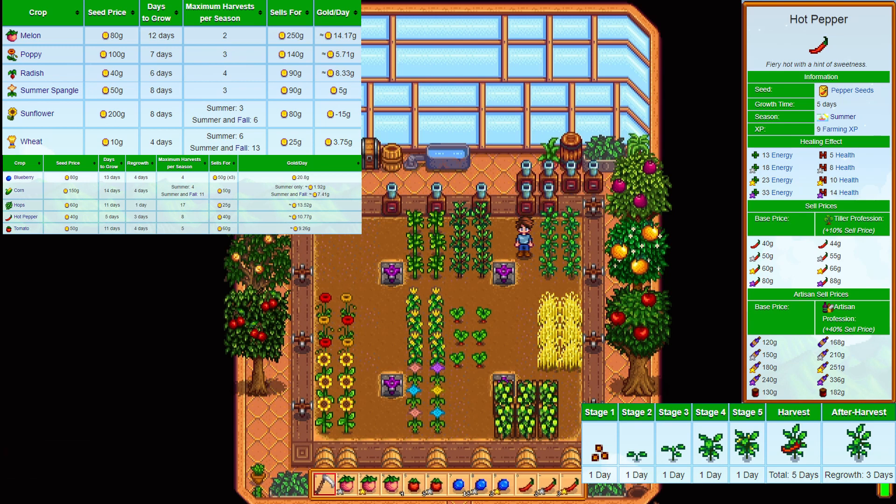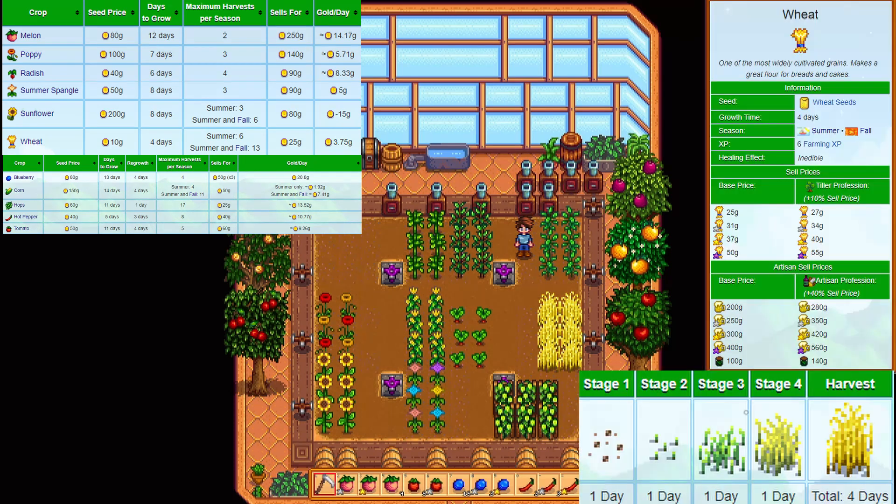Each harvest will give you 9 XP, which is a total of 72 for the season — actually fantastic. They make you 10.77 gold per day, which is also pretty high. The pepper has some awesome numbers, so make sure to get some of these.